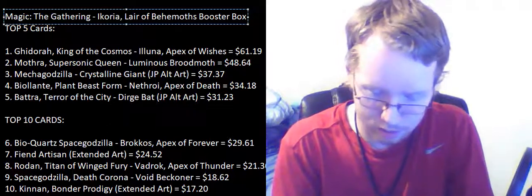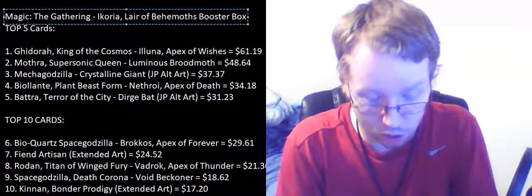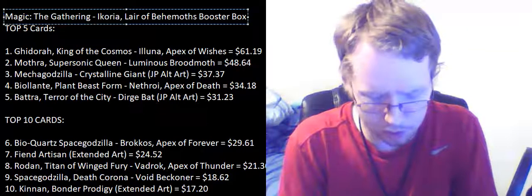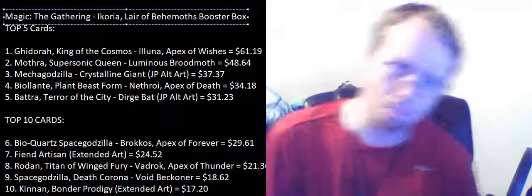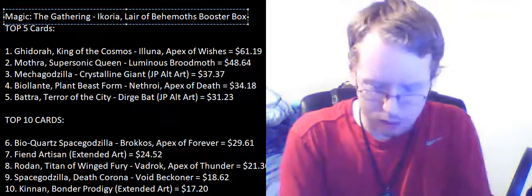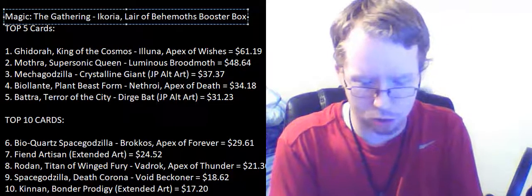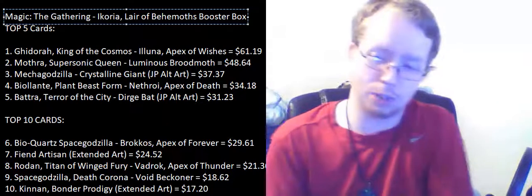Gilded Skybonder and Archea Pelagor — it's a leviathan, not bad. Dotha Crystal and Frondland Philodar — a 3/5 cat beast for four, one green, one white, two other. Has vigilance. Creatures you control with vigilance have one mana tap — tap target creature. Also got Alert Heedbonder, Parcel Beast, Lead the Stampede, and another Frondland Philodar. That's two in a row — very interesting.